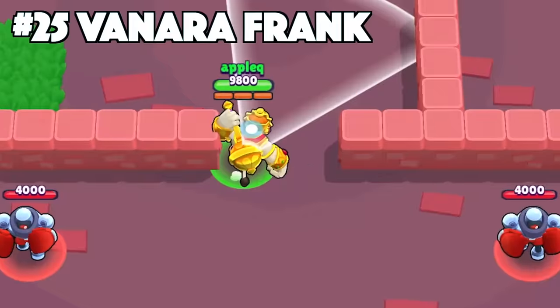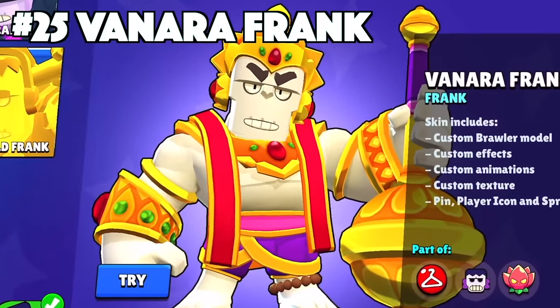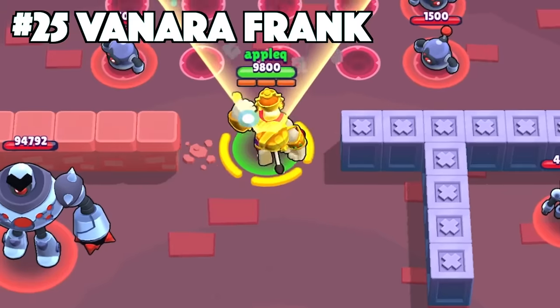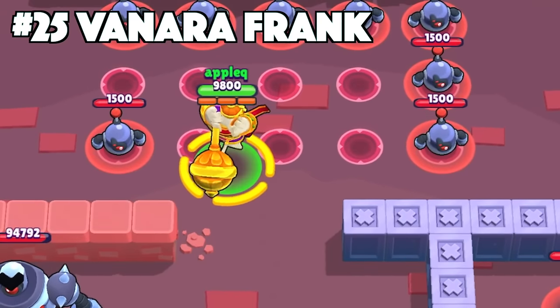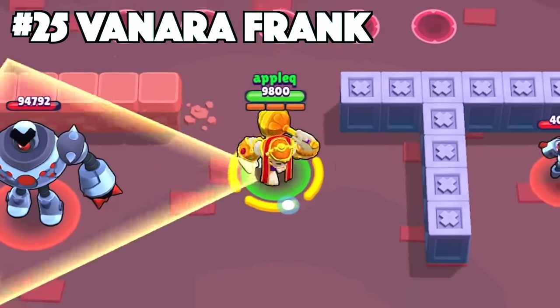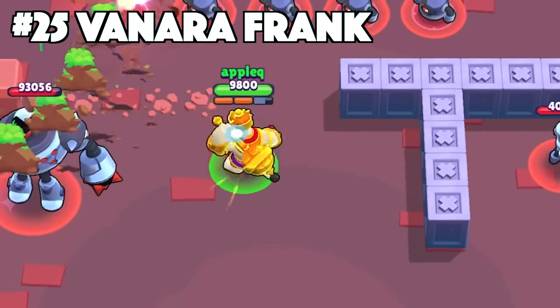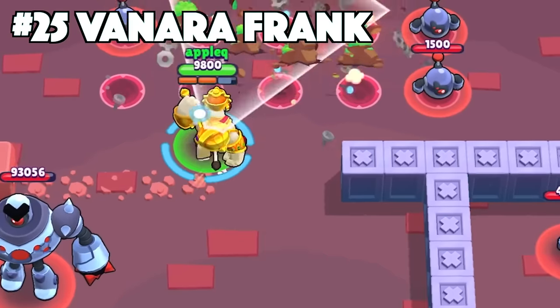Frank's best skin is Venara Frank. Venara Frank is the only mythic skin that Frank has, and it does not disappoint. He's got the custom effects, animations, texture, and all the cosmetics to go with it. Part of the very few skins in the Warrior's Journey collection, which also makes this skin special and more rare to see throughout the game.